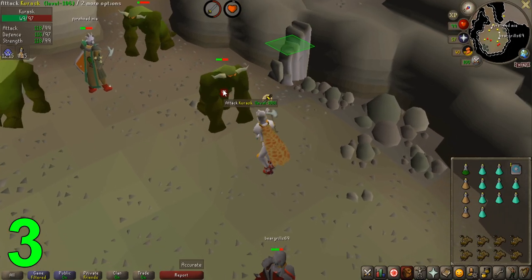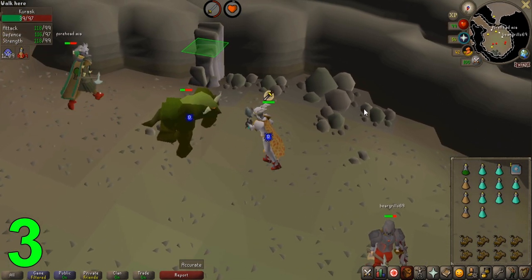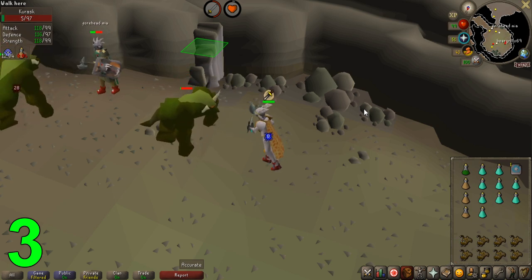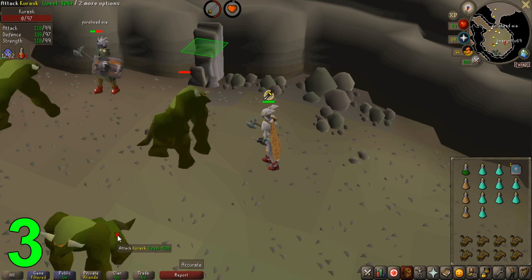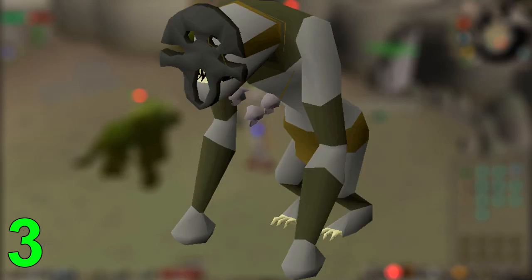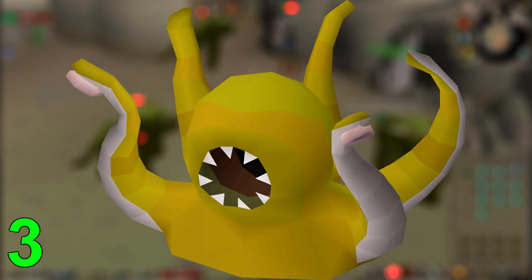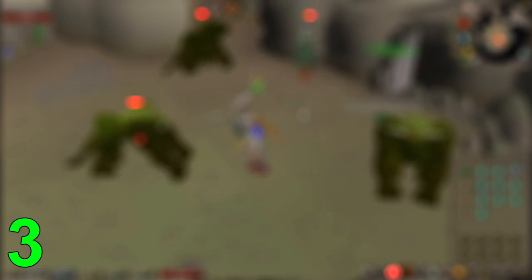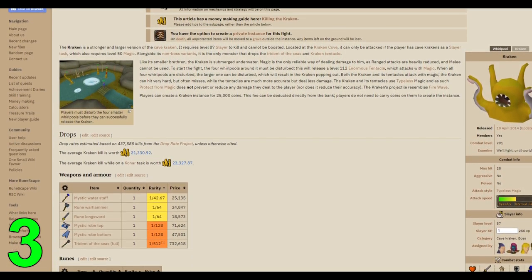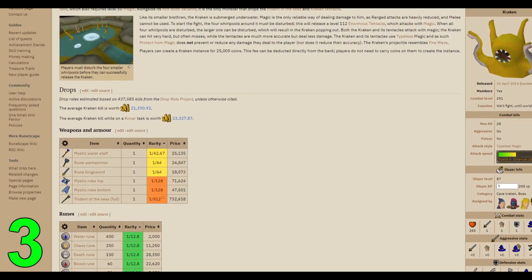Some of the more notable creatures you gain access to through the Slayer skill are the Kurasks at level 70, primarily for Iron Man — these are amazing for herblore supplies — but as a normal account you can still make good money from them. You can also gain access to Aberrant Spectres, Cave Horrors, Bloodvelds, Gargoyles, Nechryaels, Abyssal Demons, and Cave Krakens, just to name a few really profitable creatures. The first Slayer boss you can kill is at level 87, the Cave Kraken, which is a super easy boss that brings decent profits along with it.